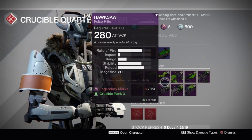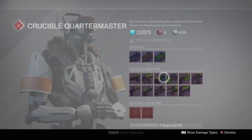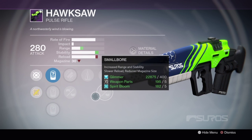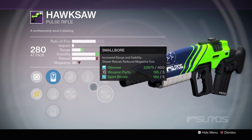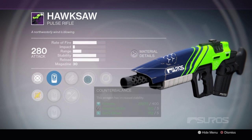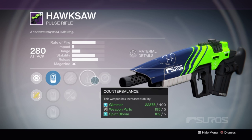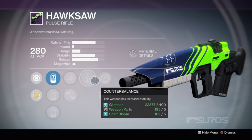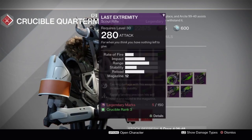Probably the best roll in this Crucible Quartermaster is the Hawksaw, which has an absolutely amazing roll with counterbalance, small bore, and fitted stock on it. It's pretty much going to be max stability and with that counterbalance it's going to be even more stable. Not to mention the Hawksaw is a really strong gun for all of the Taken King and even more so after the reworking of the weapons in this update. I'd really recommend you get that and give it a try out.